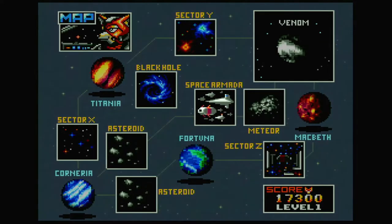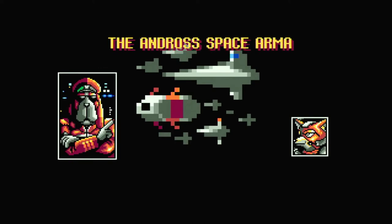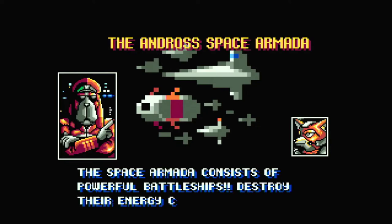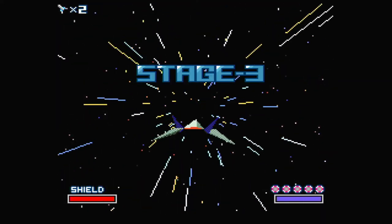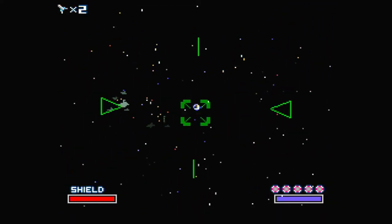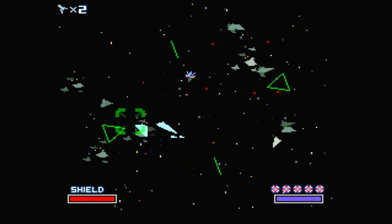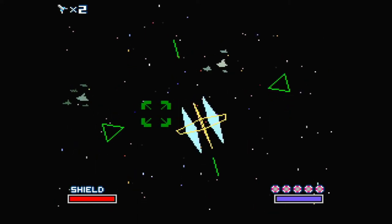Let's go to Space Armada. 'The Andros Space Armada — the Space Armada consists of powerful battleships. Destroy their energy cores.' Okay, we're in first person again. I thought it would be like — oh, third person, then first person, then third, then first — like Star Fox 64.